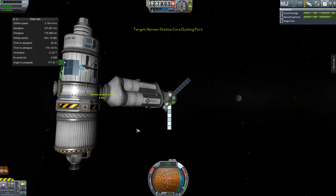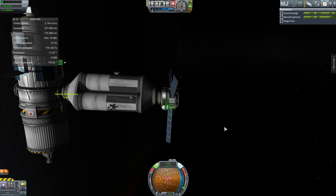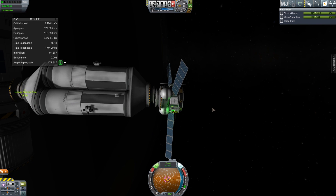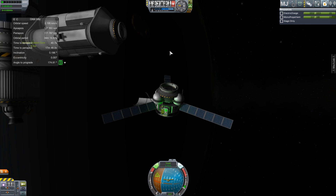I decouple this probe and I'm like, I'll fly it away — then I realize the thrusters aren't on the probe. So I basically just use it to bat myself away by turning it and using my solar panel to push off from the station.